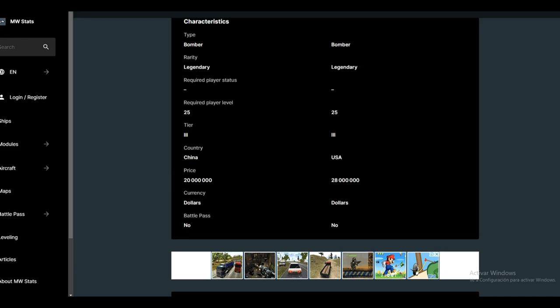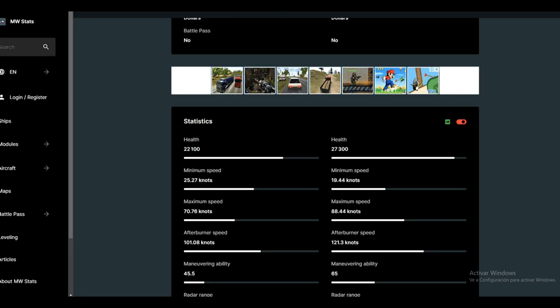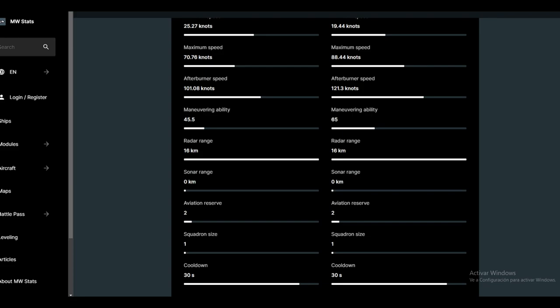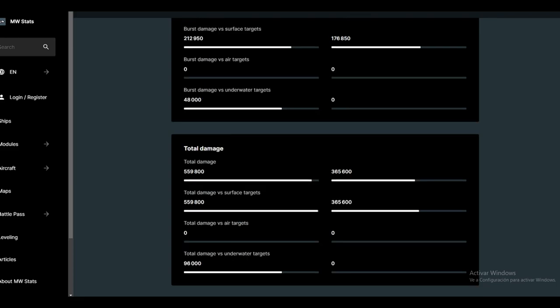The Chinese H-20 costs 20 million dollars while the V-21 Raider is 28 million dollars. In terms of health, the V-21 is better at 27,300 HP. However, in speed the Chinese bomber is better at 25 knots compared to 19 knots for the V-21. Most importantly, the total damage of the Chinese bomber is 559,800 compared to 365,600 for the V-21 Raider — a difference of almost 200,000 points, which is really significant.